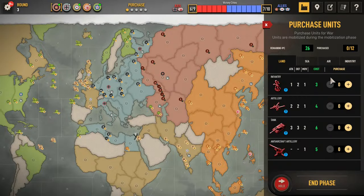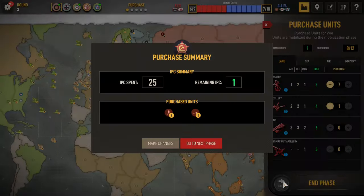With 26 IPC I get 7 infantry and 1 artillery, save a buck.